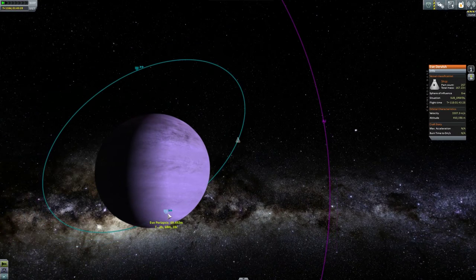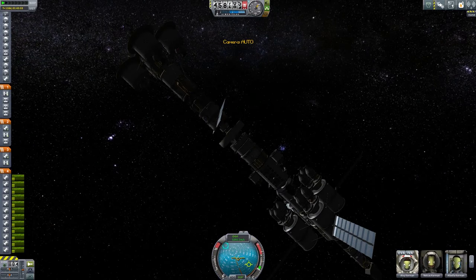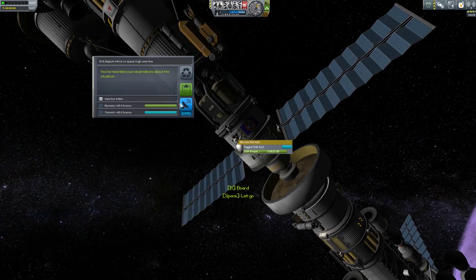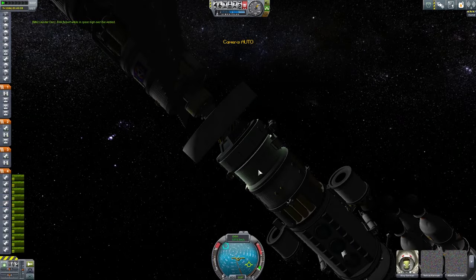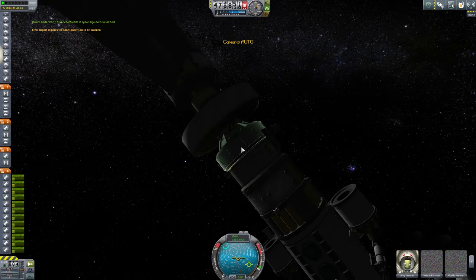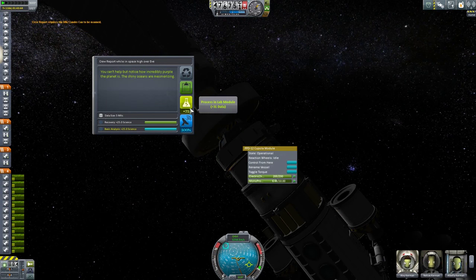We are passing by the planet just a little bit - two hours before we get to 70 or 69 meters. We're already up above the poles. In fact I may be able to do another EVA report from Necklace. Is this going to be over the Explodium Sea? No, it's going to be space while high over Eve. Let's go ahead and do that - crew report while in space high over Eve, we can definitely process that one. Oh, not enough data storage - we don't have to right now. Let's review report and transmit.